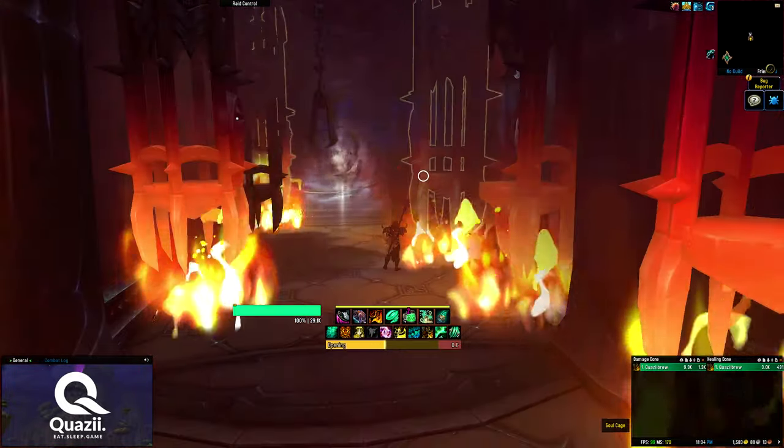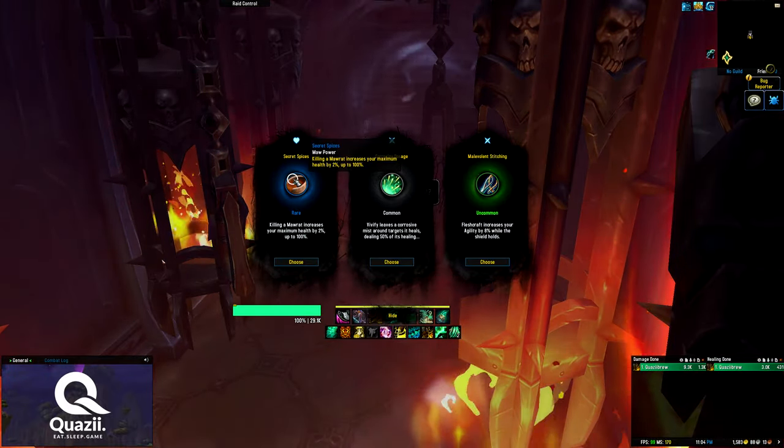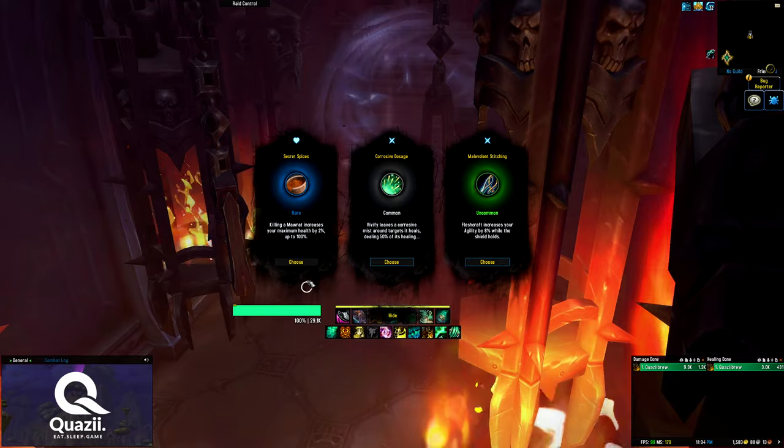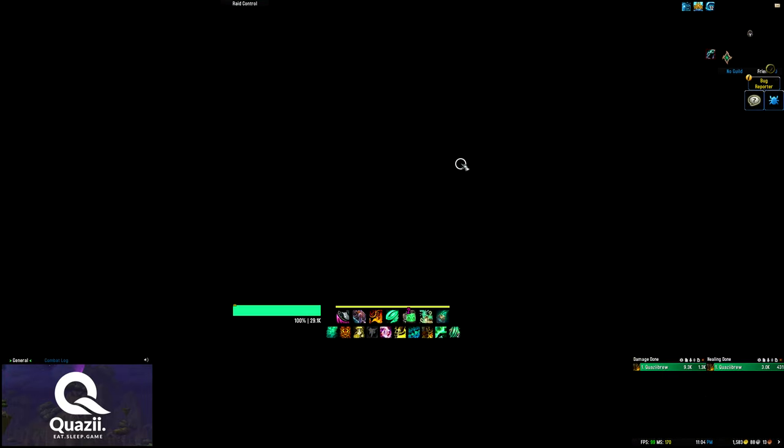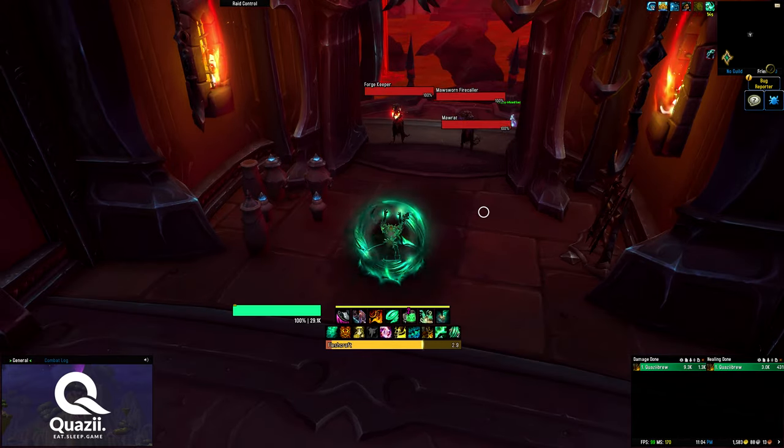It's like a mini level of sorts. So this level is like a freebie. Killing more rats increases your max health — I think I like that. Alright, I should start using Flashcraft. It really just feels very clunky; I tested it out in Mythic Plus and didn't really like it. But let's see — I'm gonna use it now.